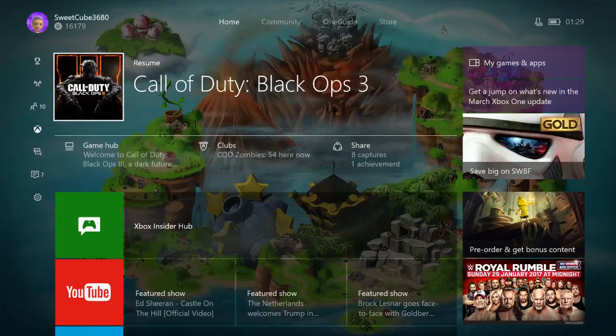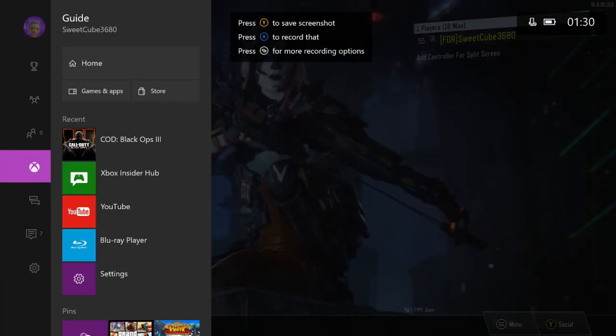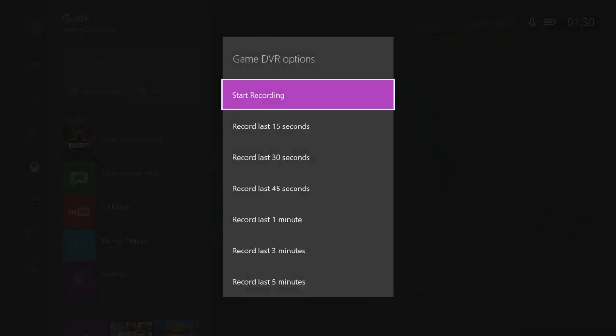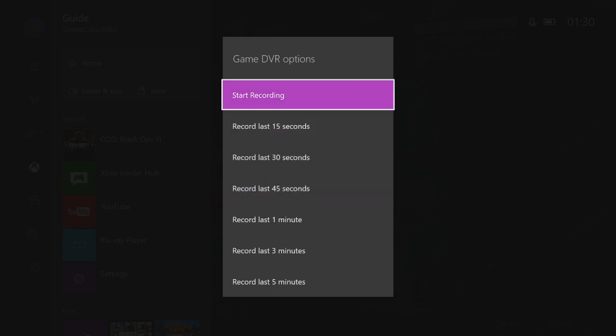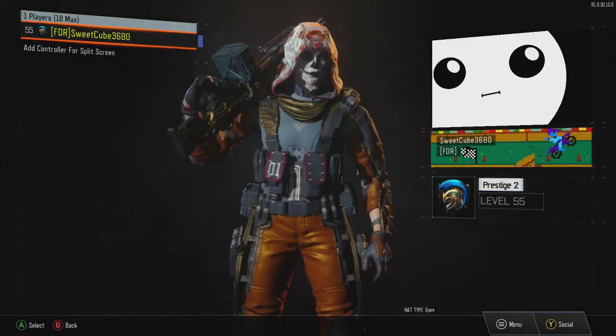Next is Game DVR. Basically it's the same — you can press to watch and save, take a screenshot, start recording, or press for more recording options. So you don't have to go to your settings to change how long the recording will last — you can do it from here. It's recording the last five minutes right now, or you could instantly start recording and broadcast straight away without having to launch the Game DVR app and snap it.